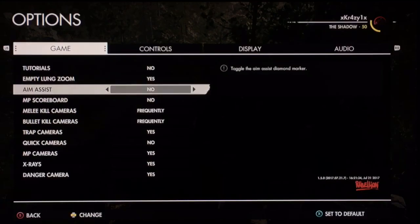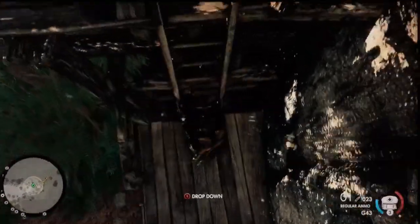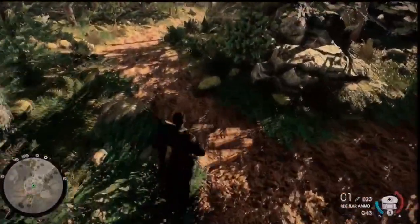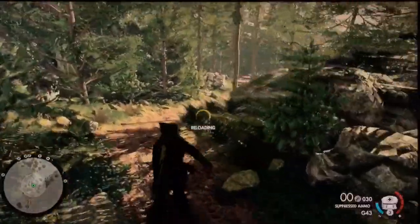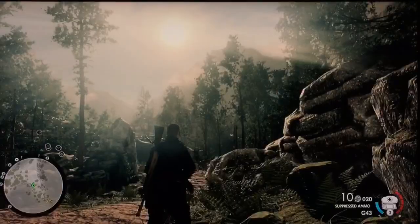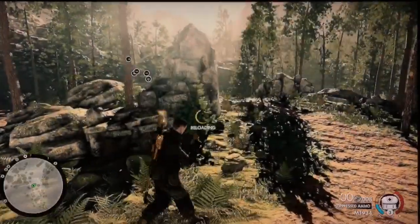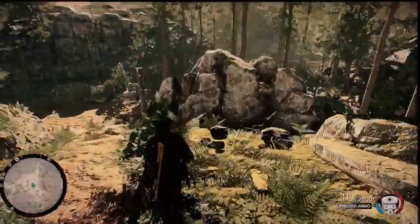I'll take the aim assist off. I just wanted to hit a 500-yarder — that's all. I don't need it for the rest. I'm an excellent shot. Now we climb up, get the suppressor ready. It's always a beautiful day out when everything's going wrong. All right, the silencer's on the gun — we are ready.